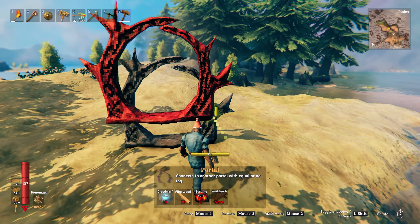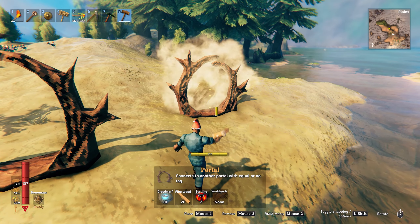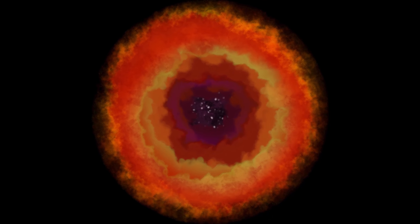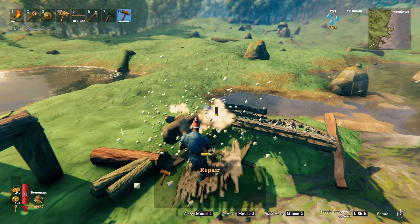If you place a portal down and don't bother naming it at your base when you're out exploring the more dangerous lands, make sure to bring spare materials for another portal. Then if the need arises you can place down another portal very quickly. Two portals that aren't named will auto-link, allowing you to get the hell out of dodge.